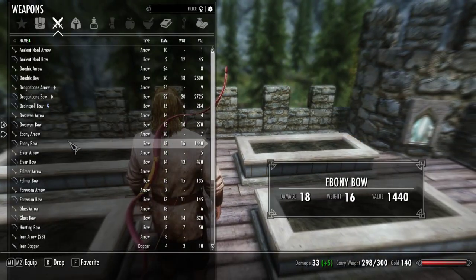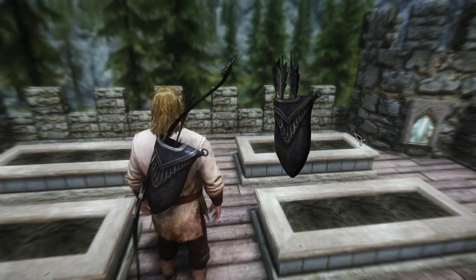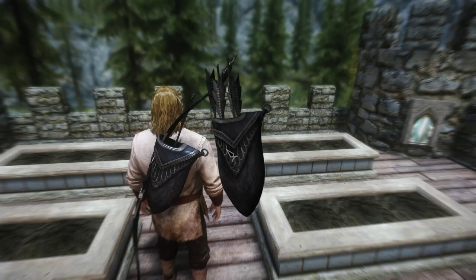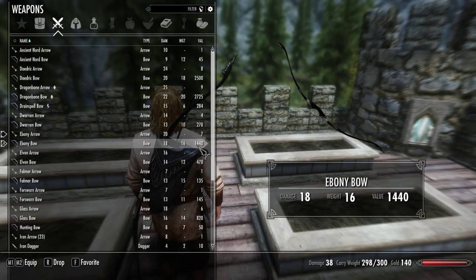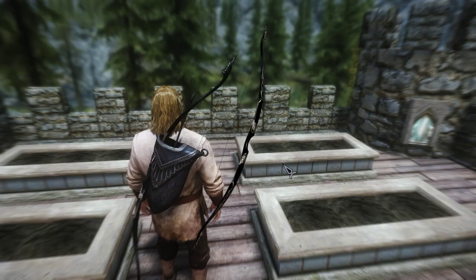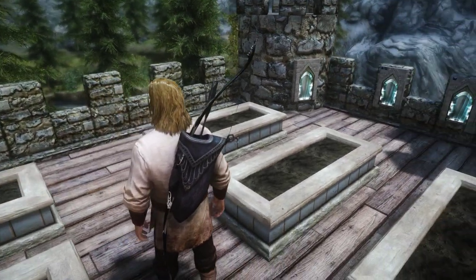And that's the Dwarven bow on the back. Next is the Ebony bow and arrow — there's the quiver, and the bow itself. So if you've ever felt like the vanilla bows in the game just left a little something to be desired, this is definitely a mod you want to take a look at. And that's how it looks on the back.